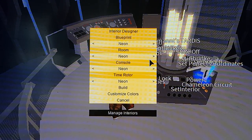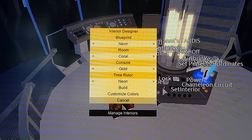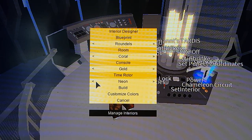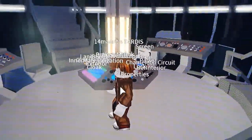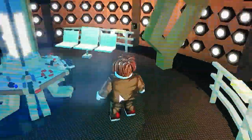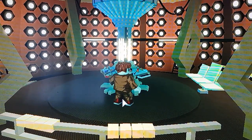So I can have neon for the blue paint room, coral as the 10th Doctor's console, gold for the time rotor. You know what, I'll actually change it to round room, coral console, and obviously gold and neon for the time rotor. And then build. There you go - so now as you can see I have a customised TARDIS.